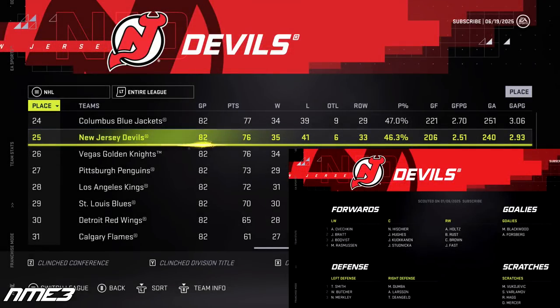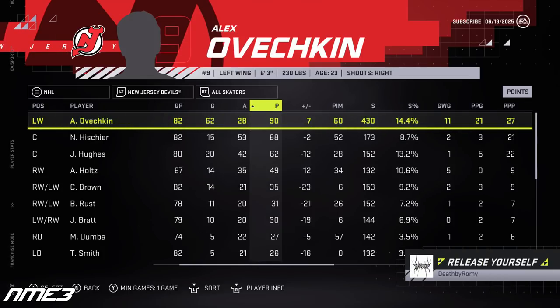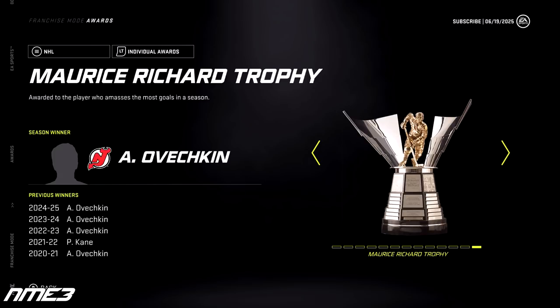The Devils fall off a cliff in year number 4 as they miss the playoffs after finishing 25th in the NHL. Despite the poor team season, Ovechkin still has a huge individual year with 62 goals and 28 assists for 90 points. He increased to a 96 overall and captured another Maurice Richard Trophy.